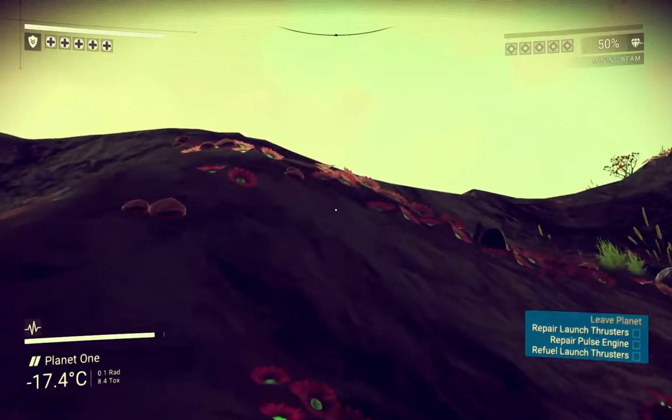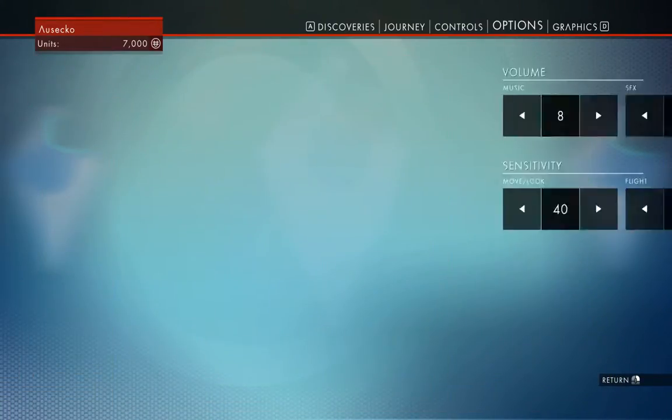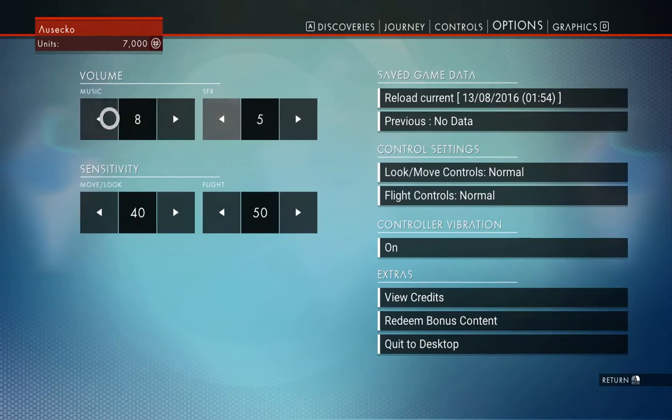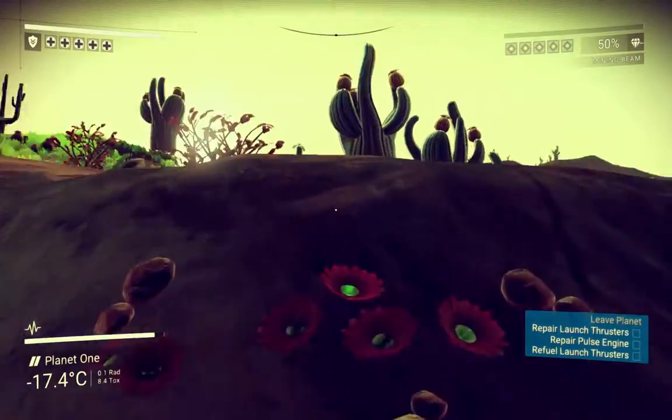Let's just crank this — options. I don't know, still learning all the menus and everything. Knock this down even further so I can actually think without this screaming in my ear.